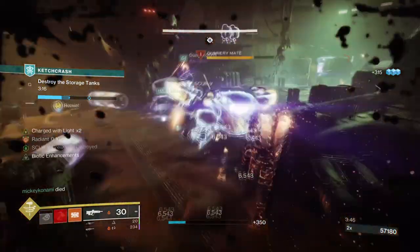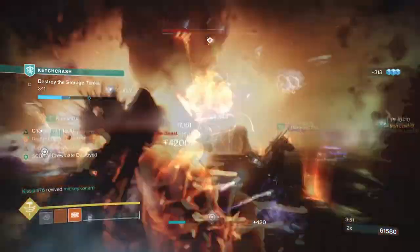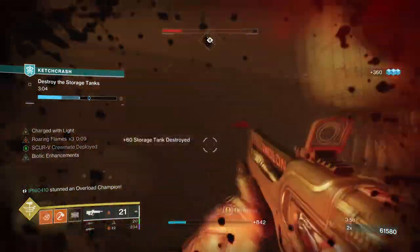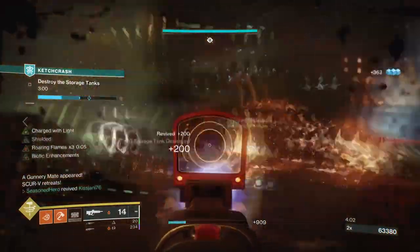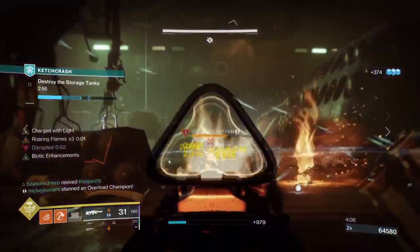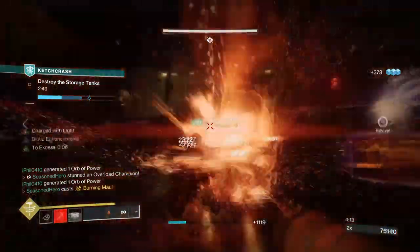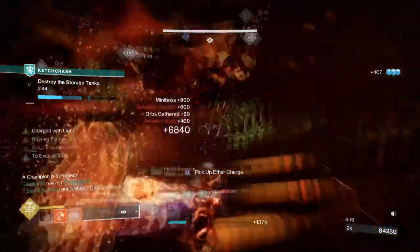Heavy Handed is an important mod here, as it will not only allow you to get half your melee energy back but will overall allow you to spam your abilities much faster compared to not having it. You can use other melee mods or Monte Carlo to help get you there quickly, but this setup allows you to avoid that and be more flexible in weapons used. You don't need a lot to make this work, but alternatives are there in case you don't have Heavy Handed.